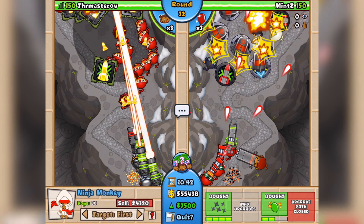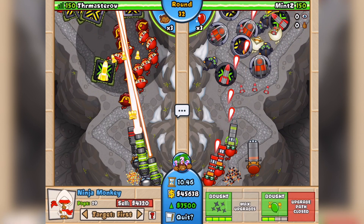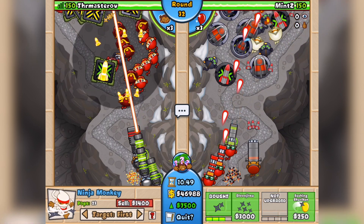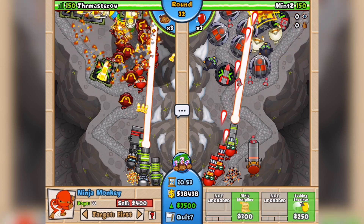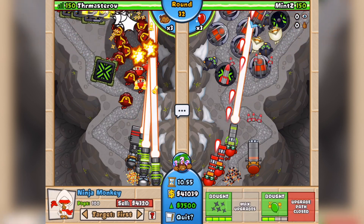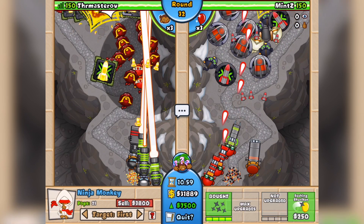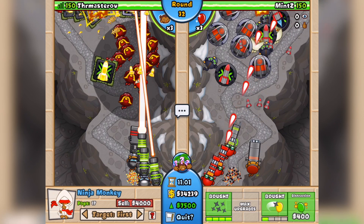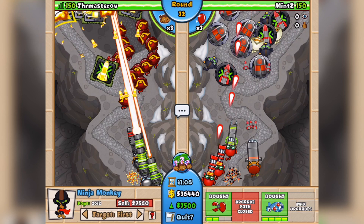Here we go — this is where the money makes all the difference. More money, more popping power. He's got a lot more Moab Assassins — he's gone that route. Whereas I'm sitting more... actually I've got quite a few too. They just look like the tanks, so they look a little different.